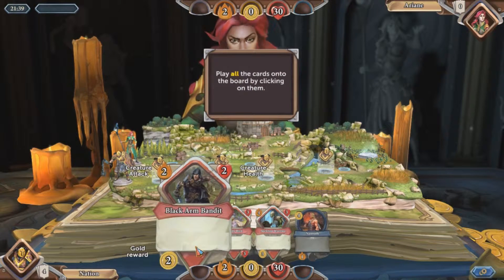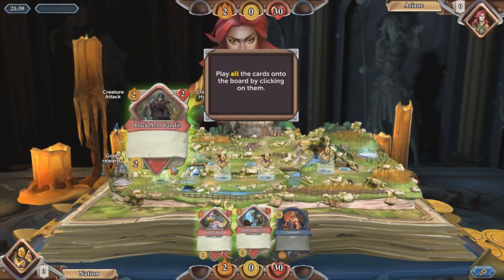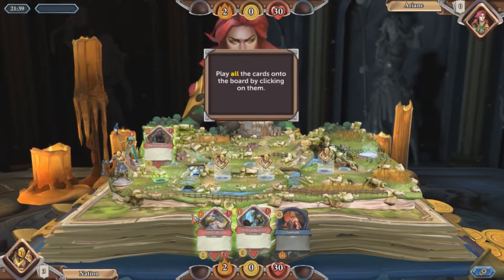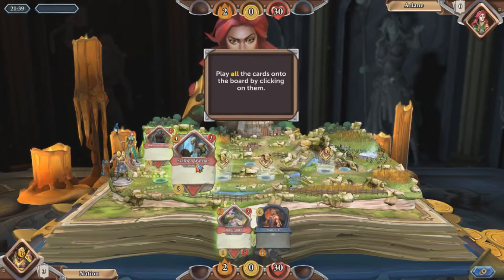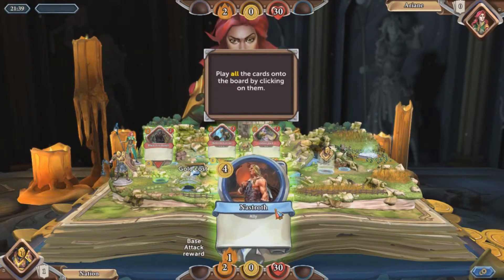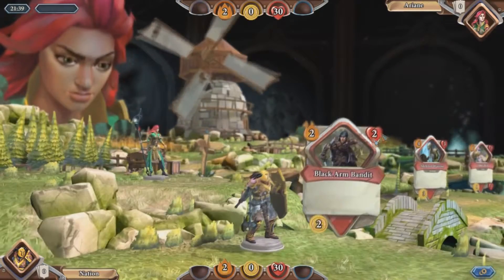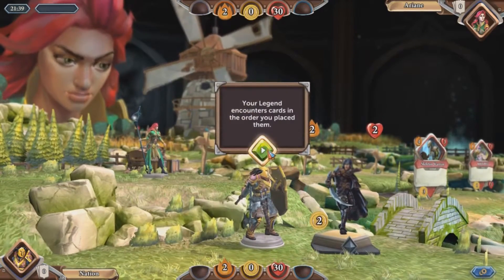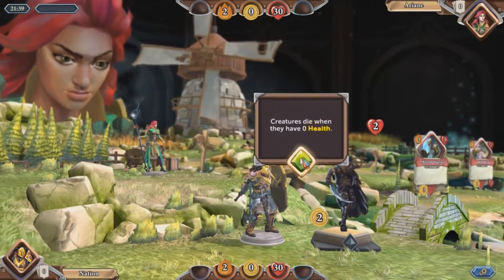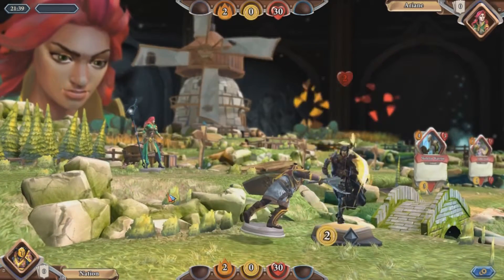I'm watching this in a preview window, so not all the text is visible to me — I'm just trying to wing it as best I can. And see, what you do in this is you don't just play cards to attack your opponent like in Hearthstone. You lay out cards to plan out your own mini-adventure, so to speak, and while you go along your little mini-quest, your opponent is also doing so.